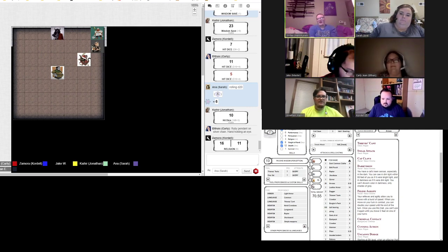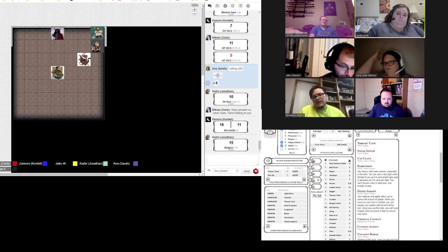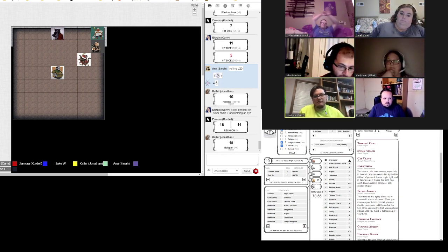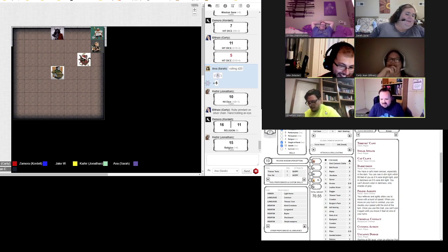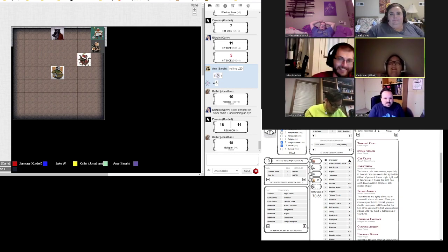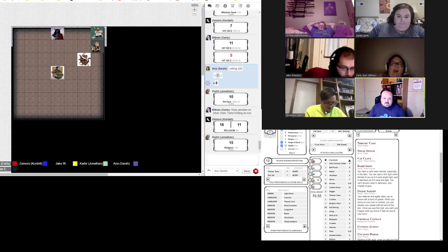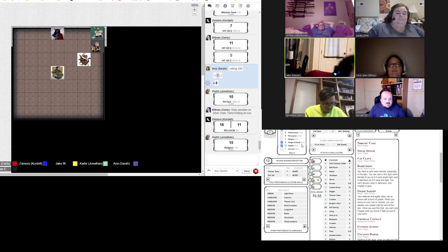I was about to say Jordan recognized that symbol. Yeah, so does Cordell. You've noticed that it's a holy symbol of Vecna. How do you have plus nine to religion? It's an intelligence-based stat — I've read a lot of books. You have proficiency in religion, and I also have proficiency in religion.